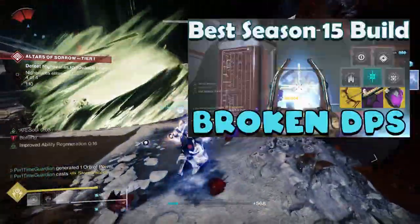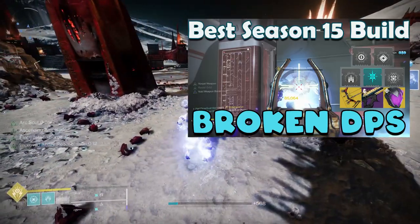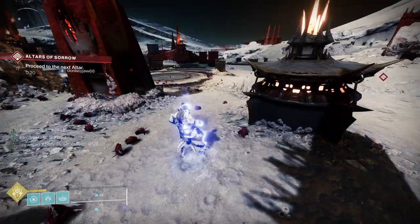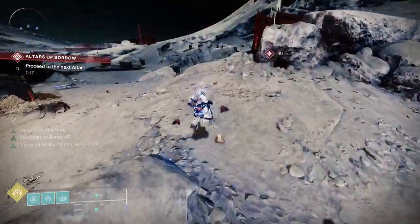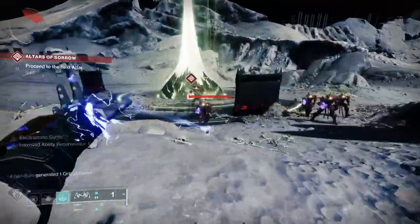My previous video around the hunter was more about picking up void wells, staying alive and doing some extra DPS, but the main thing was about staying alive and being able to help your fire team. This build, with my Stormcaller, I'm focusing on getting arc wells and then being able to do everything I can to kill ads.